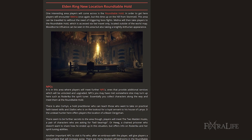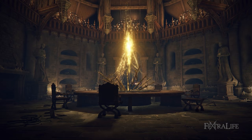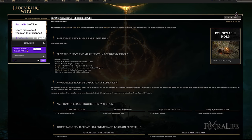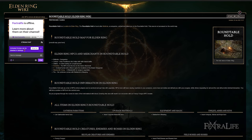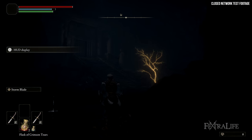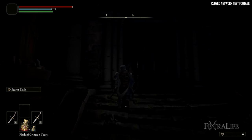The last area I want to talk about is Roundtable Hold. This is an area you can only fast travel to — it's effectively the new Firelink Shrine, where all your NPCs gather throughout the game. You can talk to the blacksmith, whose name is apparently Hugh. There are other NPCs like a Beast Clergyman, Melina, and Fia, who's sort of like a bedchamber maiden. There are also trainers located here where you can learn spells or skills, which is pretty common for Souls-type games.